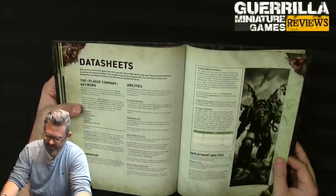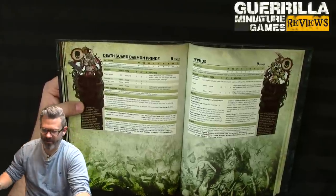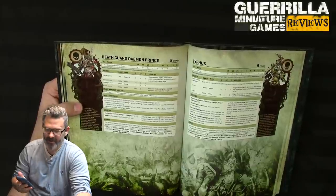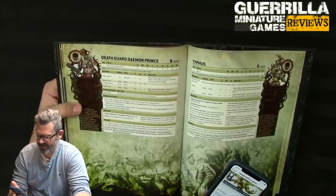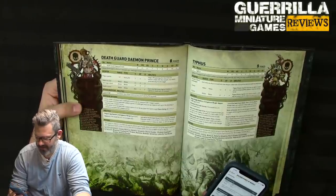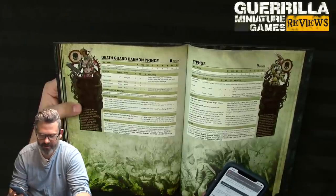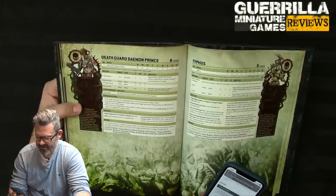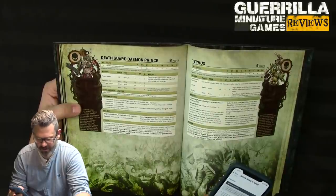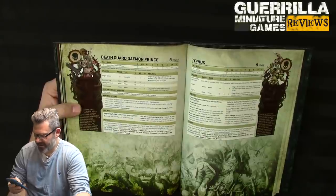Into the data sheets. Death Guard Daemon Prince — previously called Daemon Prince of Nurgle — now has 6 attacks instead of 4, and has a specific plague spewer at 12-inch range. His stats look almost identical otherwise, with resilience changed and contagion added. He's a Lord of the Death Guard — so you can only have one — but you can get re-rolls with him.